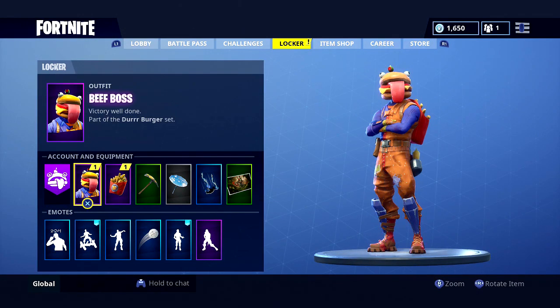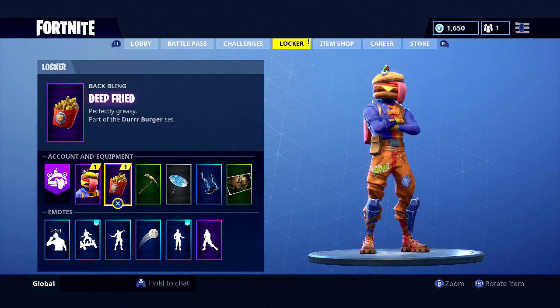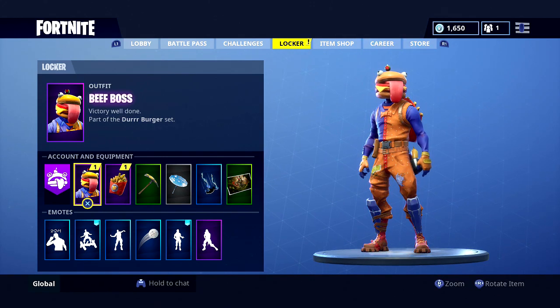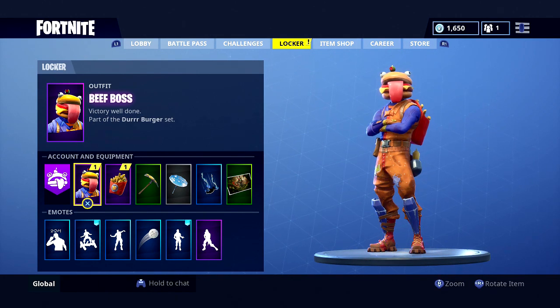Obviously you know I don't buy every skin, so we'll just put it with Lucky I guess. Just focus on the skin. So we got Beef Boss, Deep Pride. You guys know how we do it here - basically show you guys some awesome gameplay. Not really awesome, I just walk around playground mode, giving you guys some raw gameplay of what this Durr Burger dude looks like in-game.